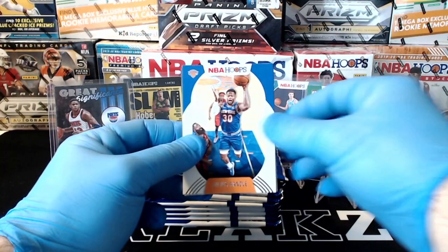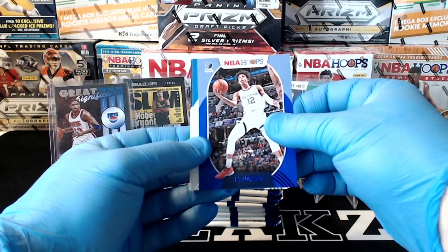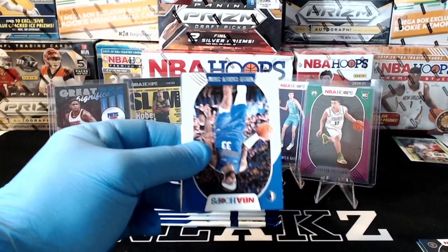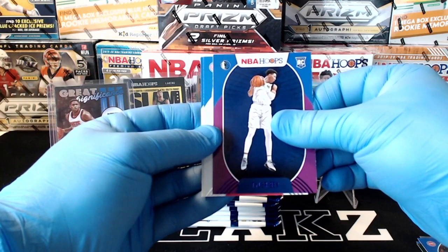There's a blue Ja Morant for the Grizzlies — nice hit for the Grizz! We got a blue Ja Morant. I think that's the first time we've pulled a Ja or a Zion in any sort of parallel in the Hoops product — so that's a pretty cool hit. And then we got Emmanuel Quickly and Anthony Edwards. Willie Cauley-Stein, RJ Barrett, Tristan Thompson, Marcus Aldridge, Blake Griffin. Got a purple Tyler Bey, rookie for the Mavs — nice hit for the Mavericks. Sadiq Bey and another Tyler Bey.